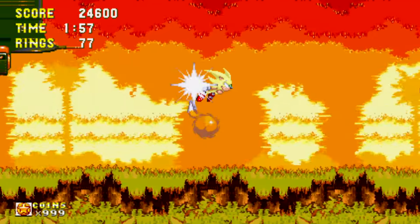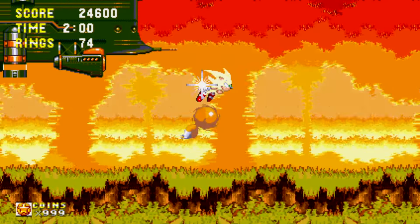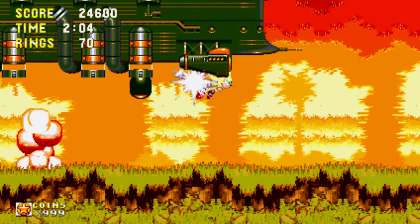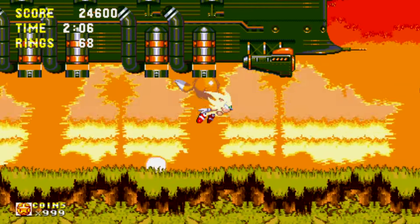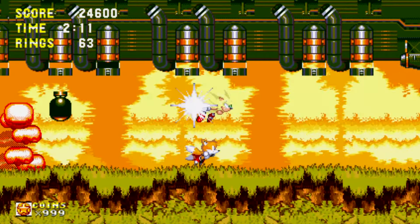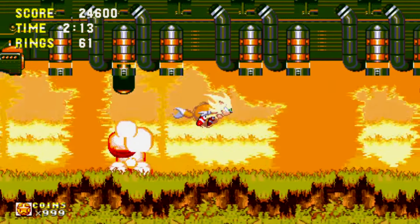I think I understand what the high speed camera cheat does — you know how sometimes when you go really fast Sonic goes off screen? I think the camera moves really fast to keep up with Sonic so you can always see him no matter where he is, at least that's my understanding.